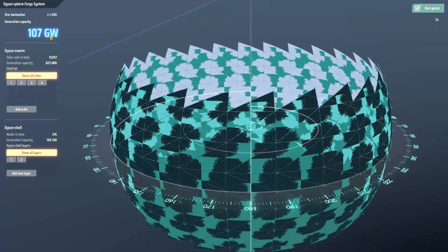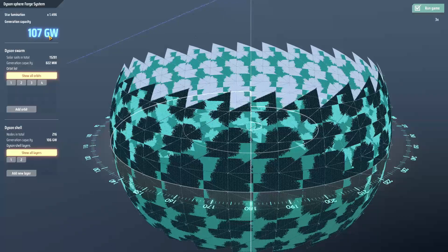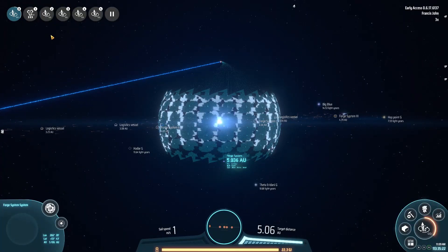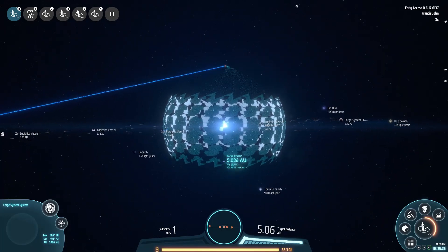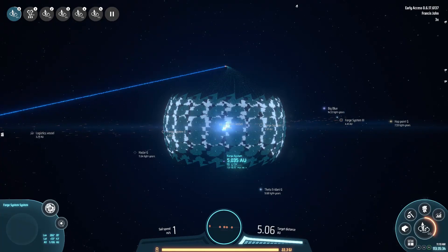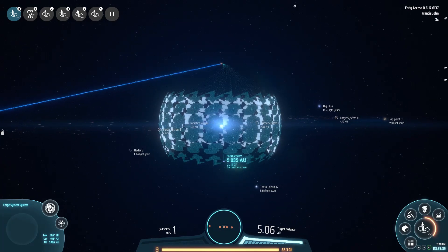This Dyson Sphere has gone above 100 gigawatts - we're at about 107. It's time we went to one of the planets in the center, started putting down solar collectors, and started making antimatter. We're going to need about 5,000 to 10,000 rockets per minute to build our proper giant Dyson Sphere.